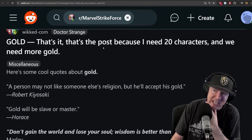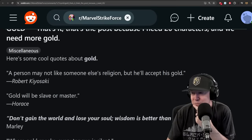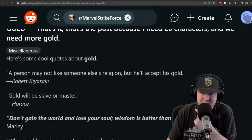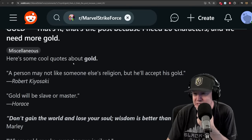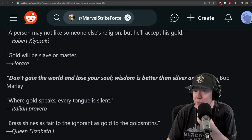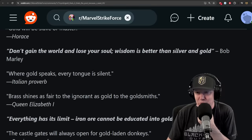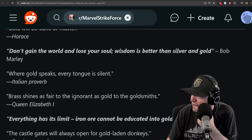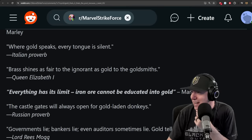On the topic of gold — someone posted just the word 'gold,' because they need to upgrade 20 characters and need more gold. And then there are these funny quotes: 'A person might not like someone else's religion but he'll accept his gold.' 'Gold will be slave or master.' 'Don't gain the world and lose your soul — wisdom is better than silver and gold.' 'When gold speaks, every tongue is silent.'